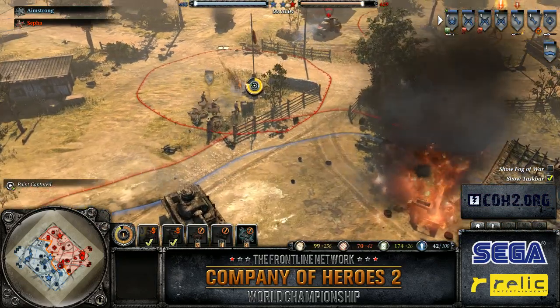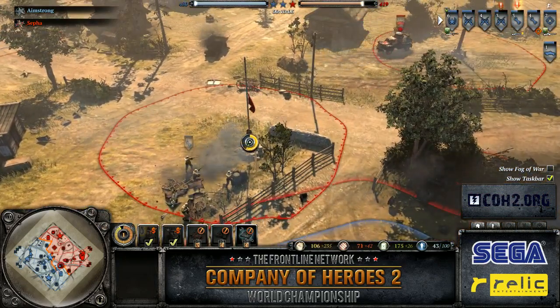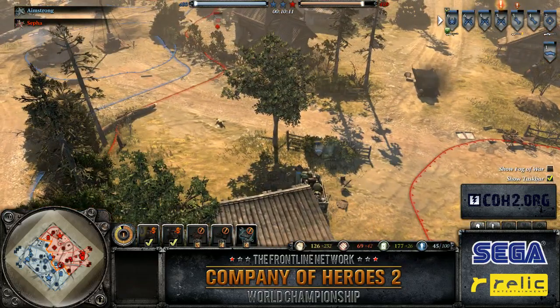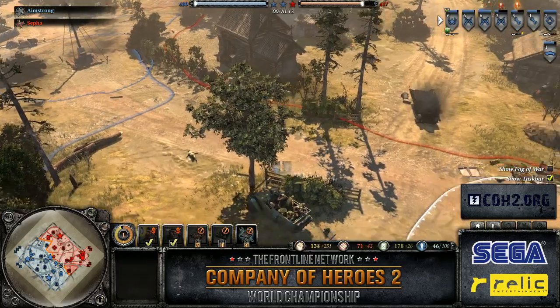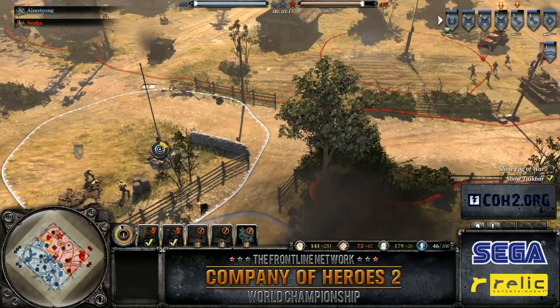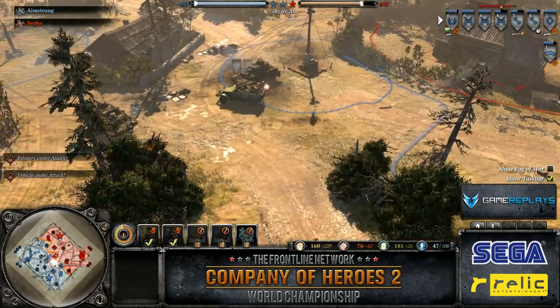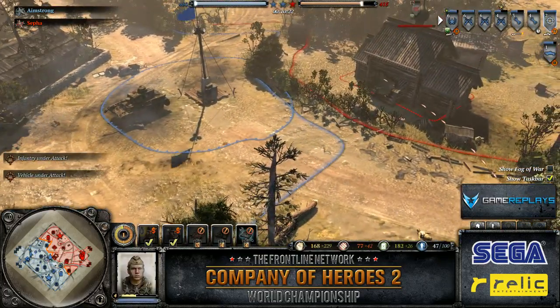We've talked about this a lot, from Company of Heroes 1 — MGs, packs and AT guns — if you can't take it, always destroy it. And that applies to CoH2 as well, now adding vehicles, because as you saw there, they can get abandoned. Do you have any sort of statistics for abandoned vehicles — the percentages? About a 5% chance — a 5% death crit.